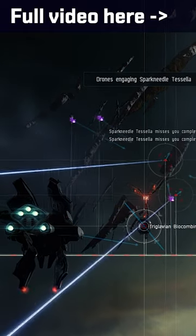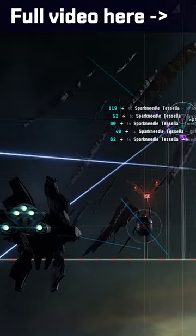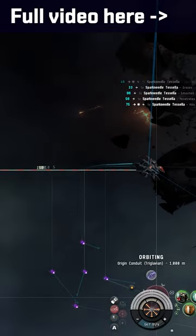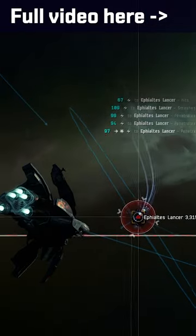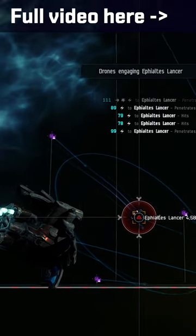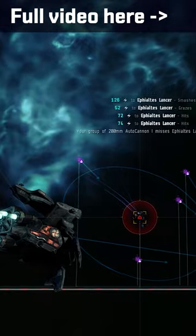Drones are one of the main weapon systems in EVE Online, but unlike other weapon systems you don't have to fit them to a high slot on your ship. Technically you don't fit drones to a ship at all so much as put them in a special drone bay for launching into space later. This means that your high slots are free to use various different weapon systems or even utilities like Nosferatus or Neutralizers, giving drone ships a lot more versatility than some of the other vessels out there.